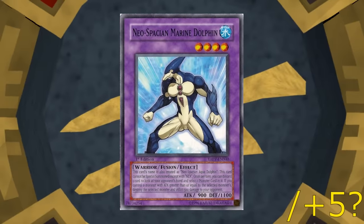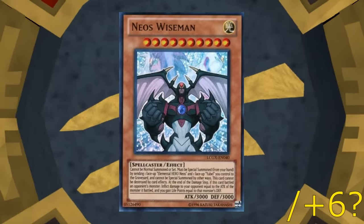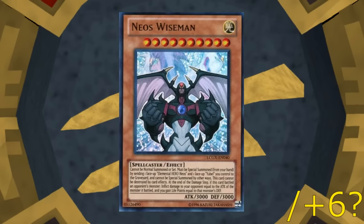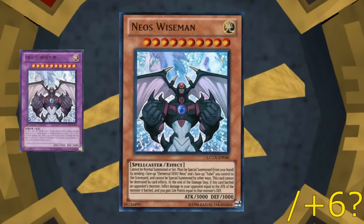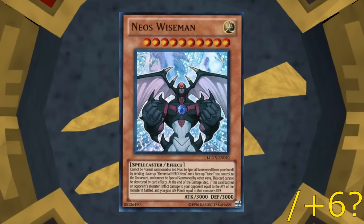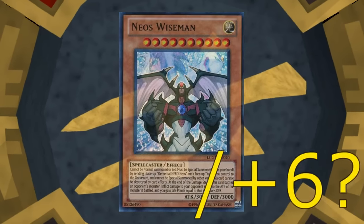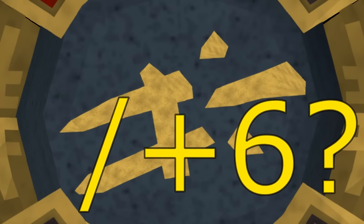Keep Marine Dolphin in mind for later. Finally, there is Neos Wiseman, a fusion between Neos and Eubel — well, at least in the anime and very briefly in the KCG. This is also a main deck effect monster in the TCG, but I'm going to be lumping it into the oddball category, leading to a total of the "plus six question mark" suffix, which will make more sense when we get to the real count.